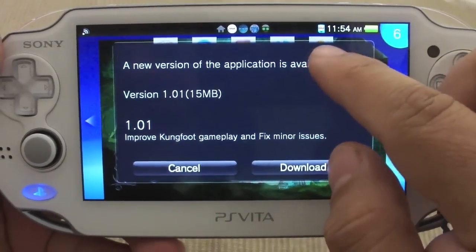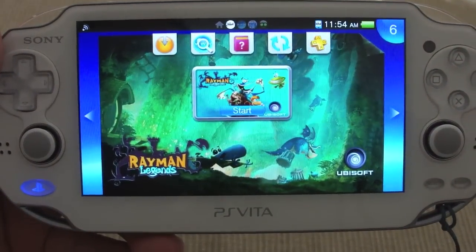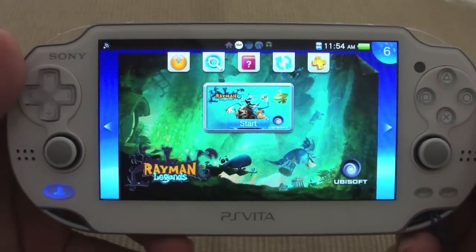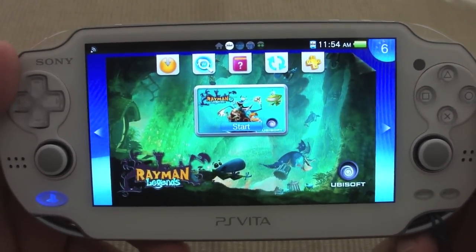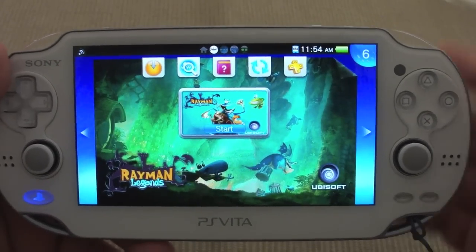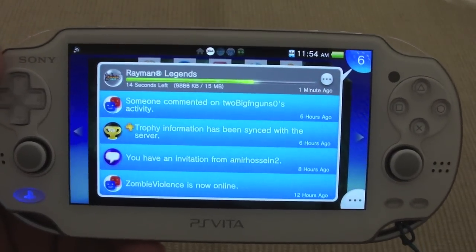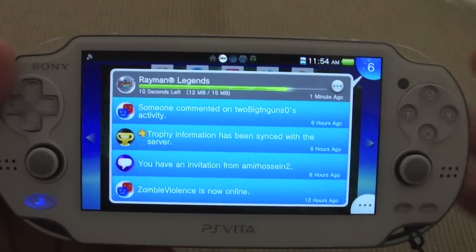Let's see what it says. It says 'improve kung-fu gameplay and fix minor issues' — okay, so that's good. One thing I hope is that the levels that are missing actually get added later on via a patch. That might be possible, but I don't really know the reason why those levels are missing — I don't know if the PS Vita is not capable of playing those, or maybe they didn't fit on the card. It's kind of weird, but luckily the PS Vita also has levels that you're not going to find on the PlayStation 3 or other platforms.